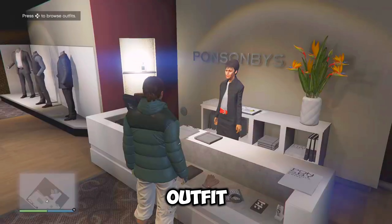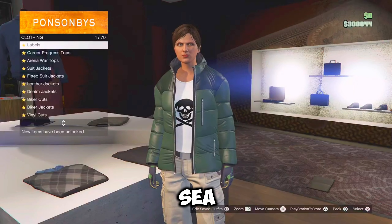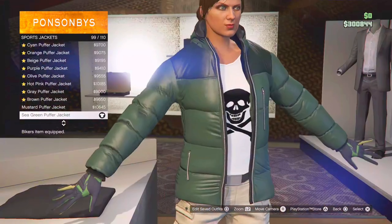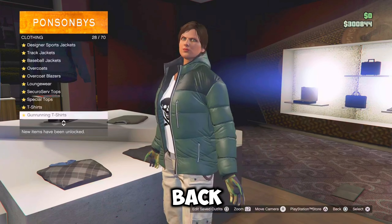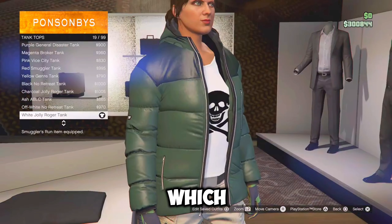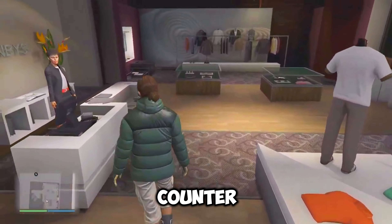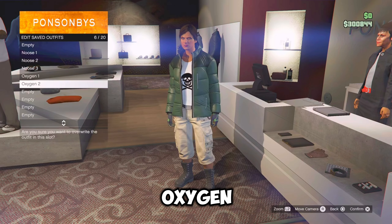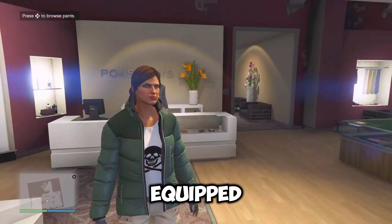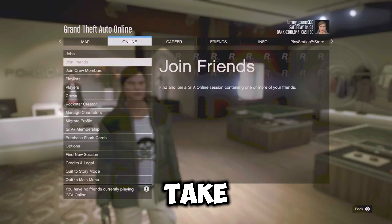And now for the final outfit, just go over to the tops, go over to sports jackets and equip the sea green puffer jacket. Now just back out once, go over to tank tops and equip the white jolly ranger tank, which should be number 19. Now just go over to the front counter and save this outfit as oxygen two. So once you have all that equipped, just open your pause menu, go over to online, go down to options and take the easy way out.